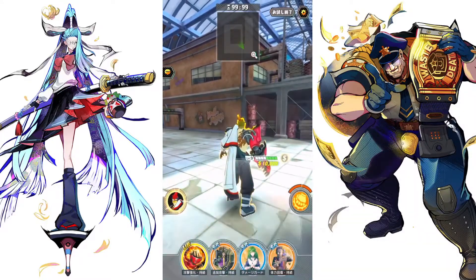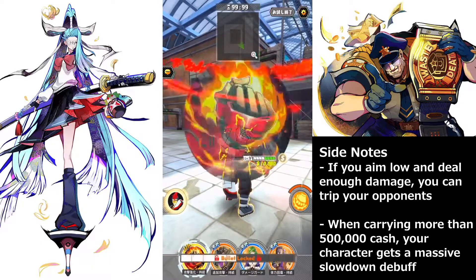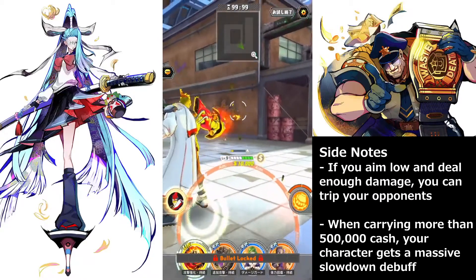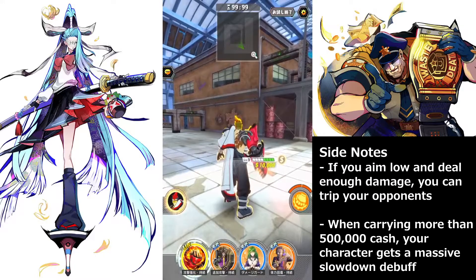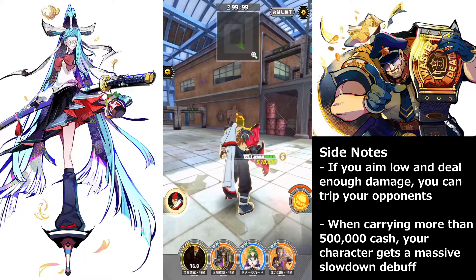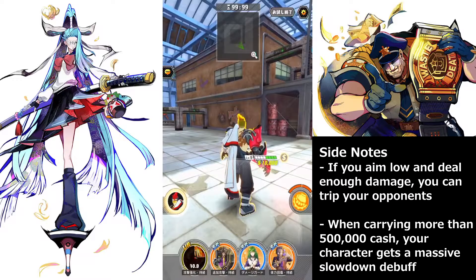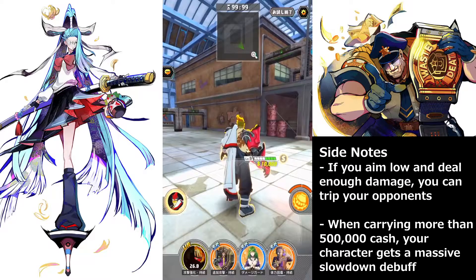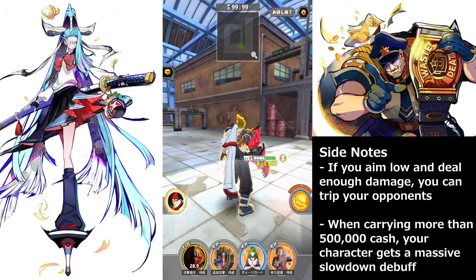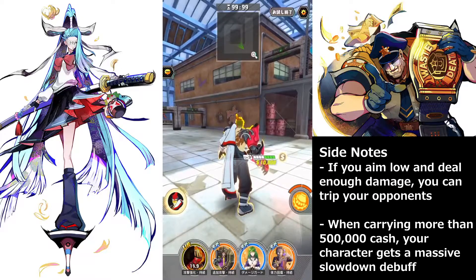One more side note: during combat, sometimes you want to aim low to trip your opponents if you can do a lot of damage. For example, when attacking Barbara, I tend to hit the legs before hitting the head. With a character using a fire extinguisher, knocking the person down lets you finish them very easily. Also, when you are carrying more than 500k money, your character will be slowed down, which is extremely bad for running away. However, in the last 10 seconds there's no harm taking as much money as you want — it depends on how greedy you want to be.